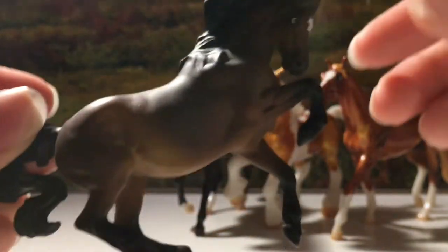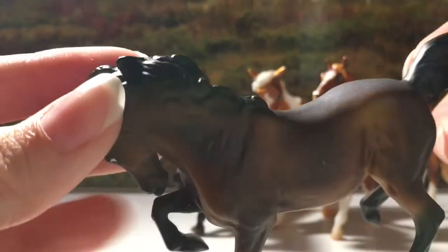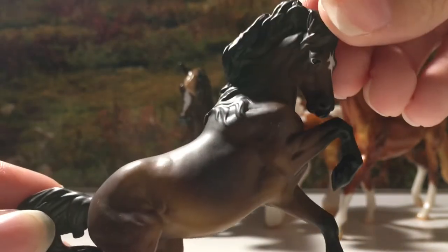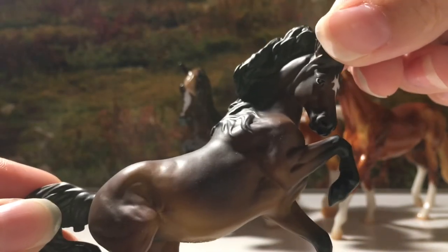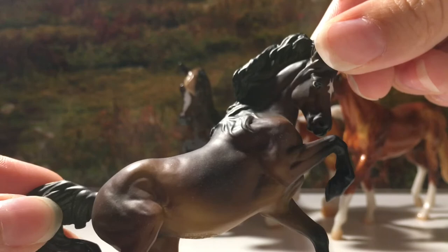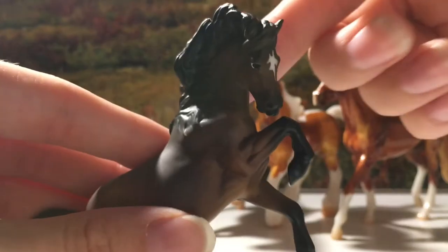Last but not least, the Stablemate I wanted the most is Erin! I wanted her so, so bad. I love this mold, and my biggest thing about her is how her back looks like the sky when I went stargazing for astronomy class — that was a really fun highlight in my college career. I also got a picture of a nebula on my phone, which I'll include in the video. She just reminded me of that night, and I just had to get her.